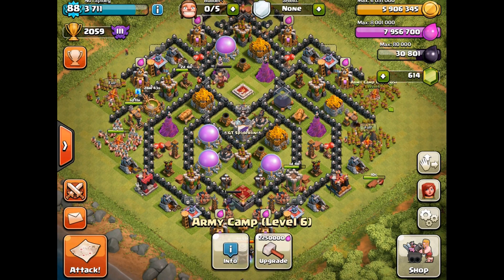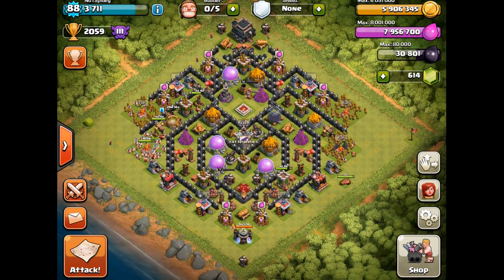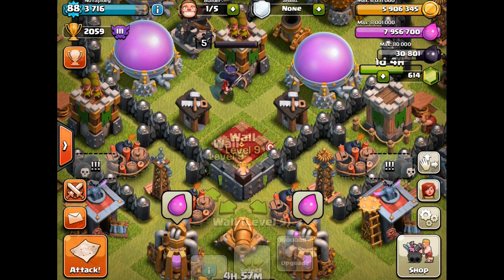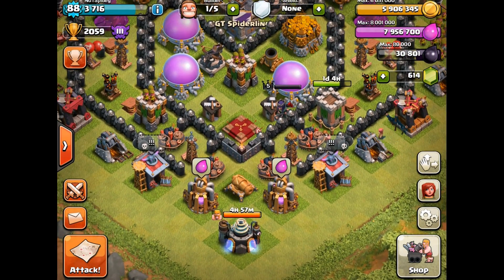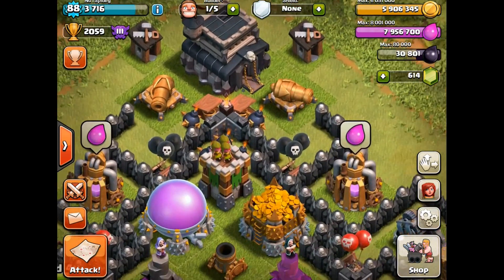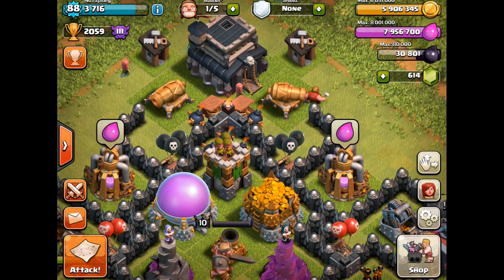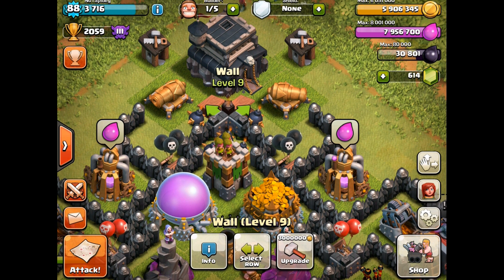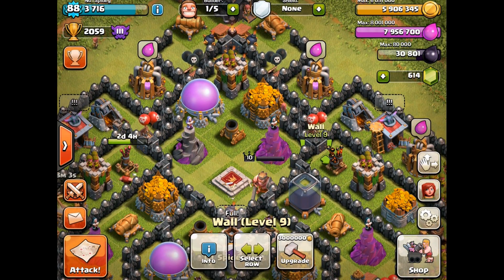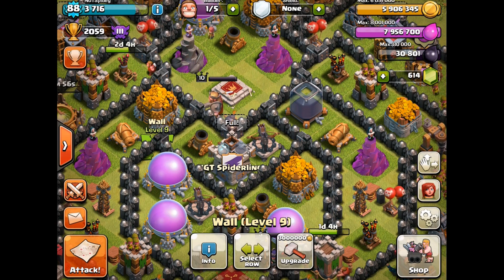The plan right now with a builder available is to get that additional dark elixir. As for walls, I have all the walls upgraded that I wanted to level 9. These three walls — wall breakers brought in from the bottom will typically target them for splash damage, requiring three breakers. Same thing at the top of the base. I do have some spring traps to fling them away. The other walls upgraded to level 9 are the intersecting walls — six of them there, and two more here, a total of eight.